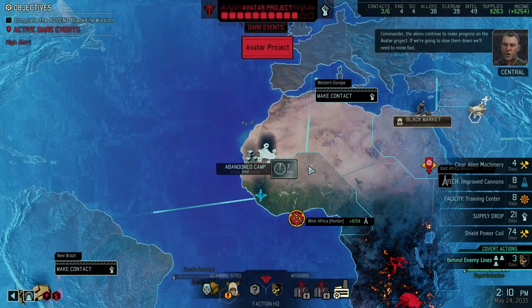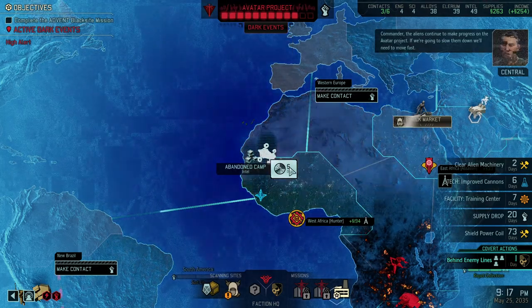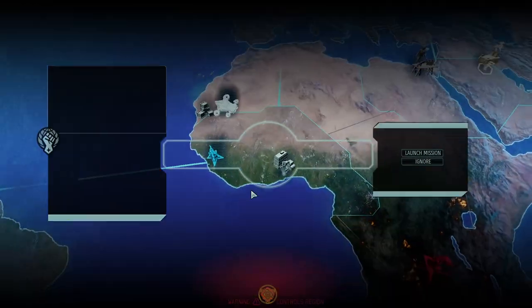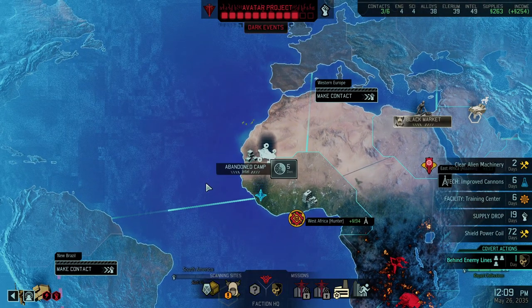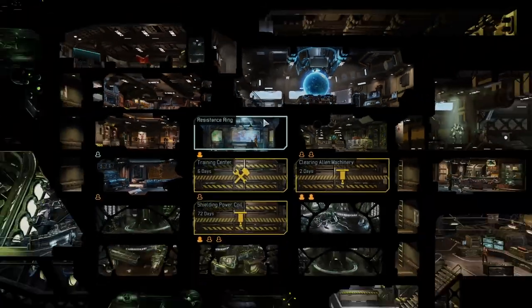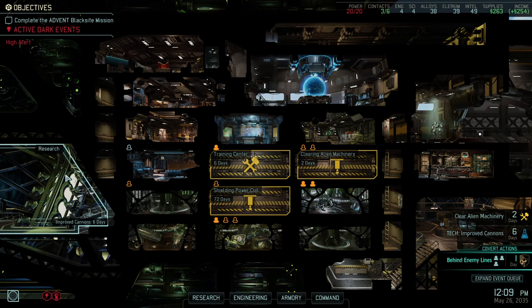Commander, the aliens continue to make progress on the Avatar Project — if we're going to slow them down we'll need to move fast. All right, there is the extra mission and there is 118 intel — just what we were looking for — plus a scientist. That extraction of the VIP will be important for us as we want to expand. Having South America available would be great. With that intel together we definitely could expand — so the game realizes we could use some more intel and gives us exactly that. Scientists — that is fine.